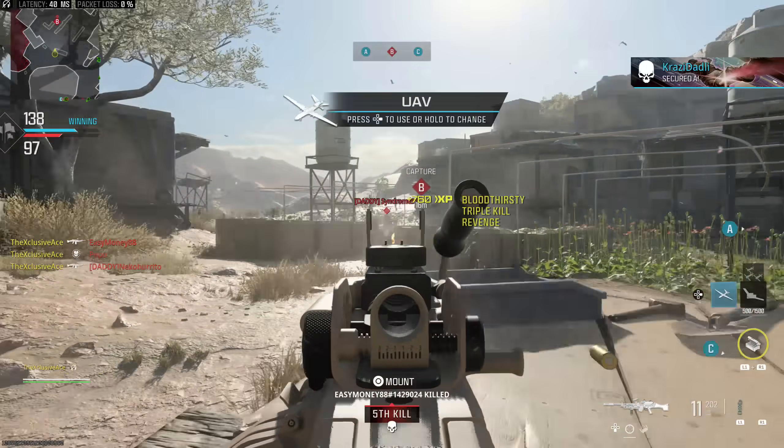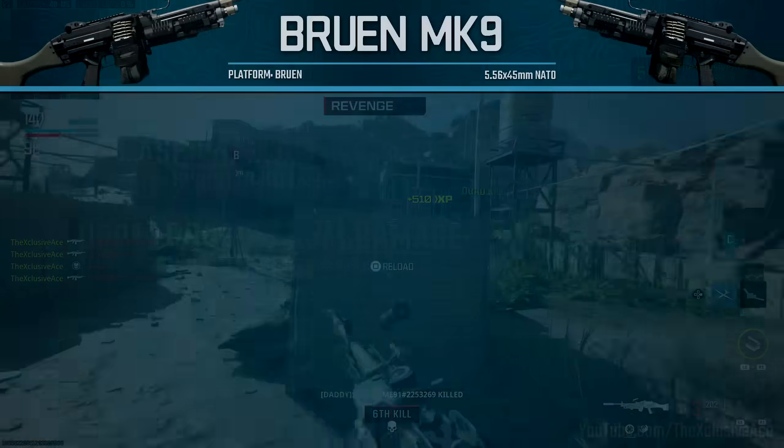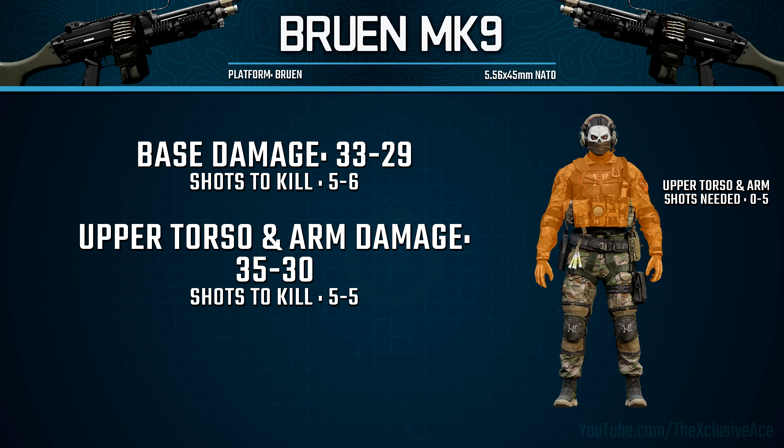Starting off as always, let's get into our damage profile. With this gun it's generally going to be a five-shot kill. However, at longer ranges if you mix any leg or lower torso shots in, this will now take you six shots to kill the enemy player. So it's a little unforgiving at longer ranges, but up close and personal you can shoot them anywhere in the body for a five-shot kill.